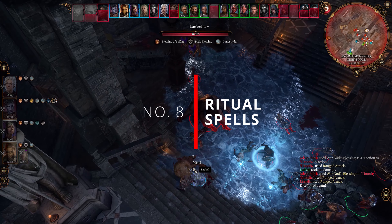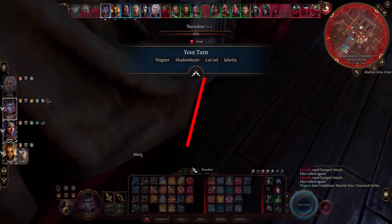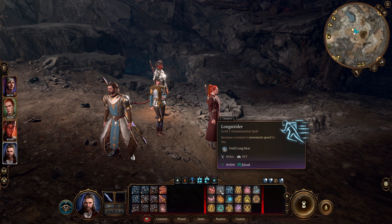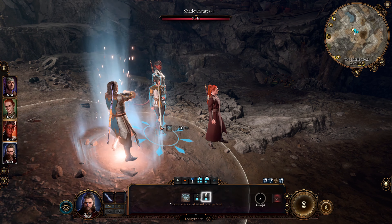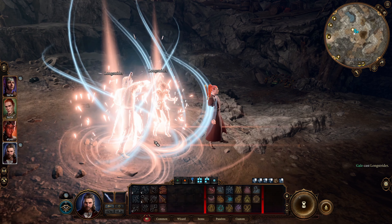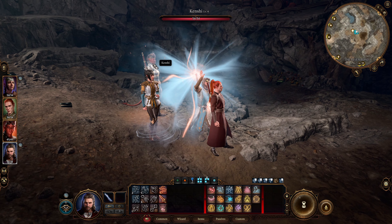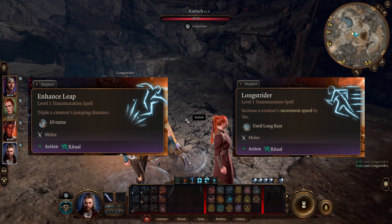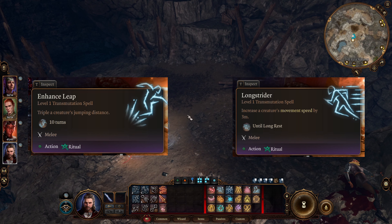Number 8: Ritual Spells. Ritual Spells in Baldur's Gate 3 allow the caster to cast magic without using a spell slot as long as you cast them outside of combat. Some of these spells are very useful in combat, like Longstrider and Enhanced Leap. Before entering combat, cast these spells to buff your character without spending a spell slot. Longstrider lasts up to your next long rest, Jump triples your jumping distance for 10 turns, and both make you very mobile during combat.